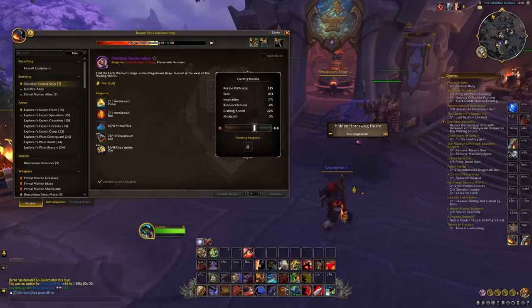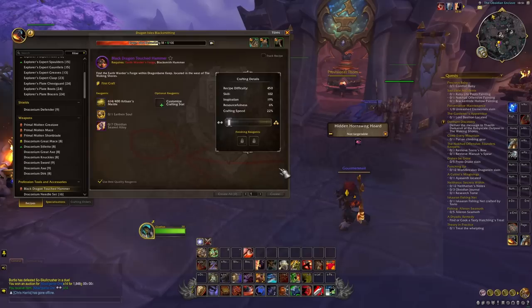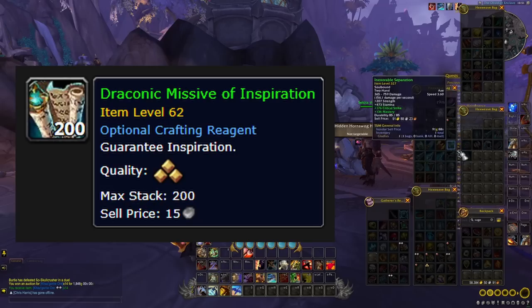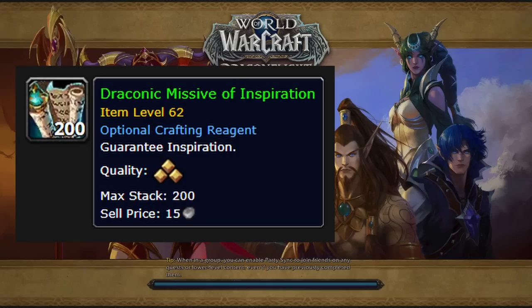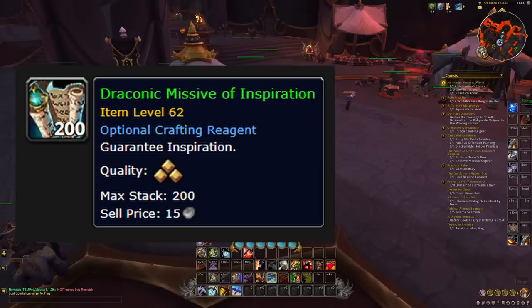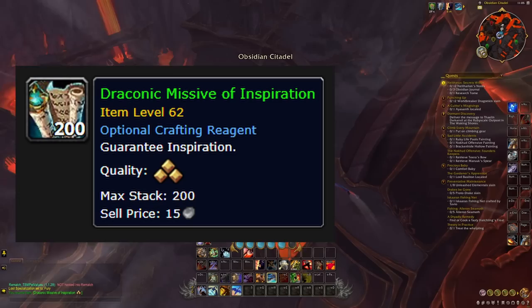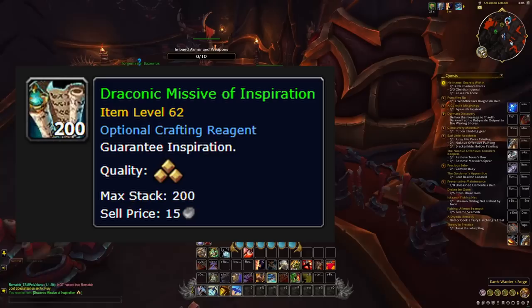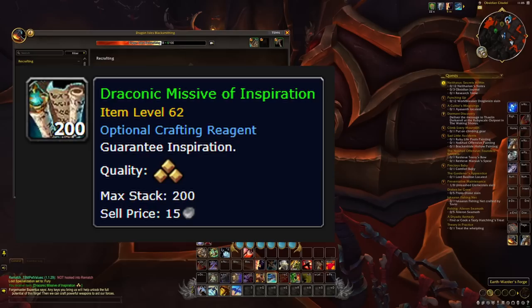You might notice this actually takes a special anvil to craft these items. We're going to head back to Forge Master Besantis where this quest all began — right next to him is the forge we need. Let's talk quickly about the optional reagent. This is an expensive item you're making, so you probably don't want random stats to pop up. If you don't provide a missive, it will randomly select a crafting attribute and assign it to your weapon. I knew I wanted a Missive of Inspiration — you can get one for resourcefulness or whatever you prefer. I highly recommend grabbing that missive off the auction house or using the crafting order system before you make your hammer.